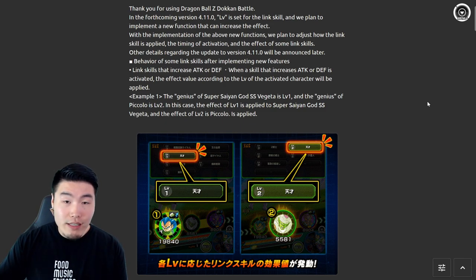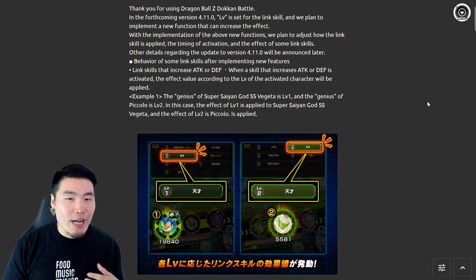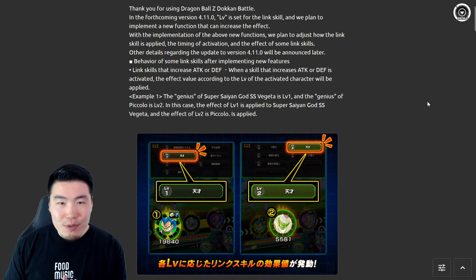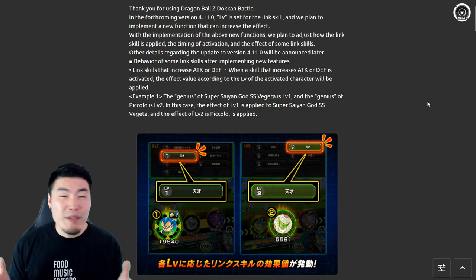We don't know what kind of materials we need or what the actual effects of leveling up a link are going to be — like, is it going to allow us to get bigger attack boosts, or more ki for each link? Right now it's all up in the air, it's all a big question mark.